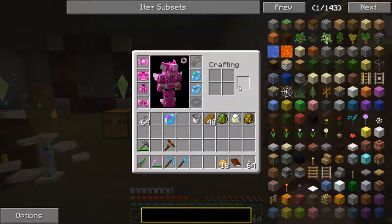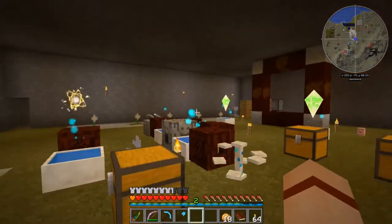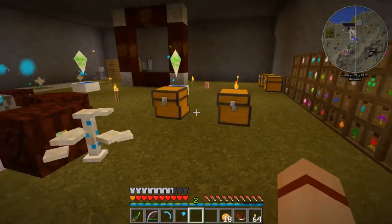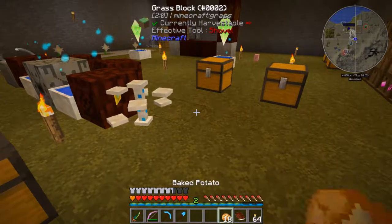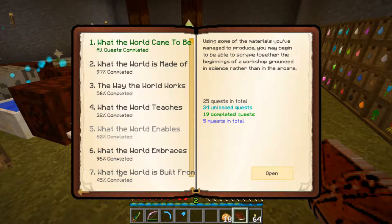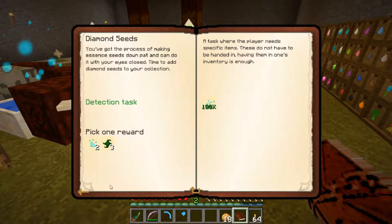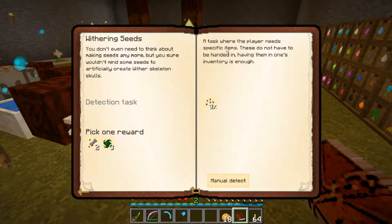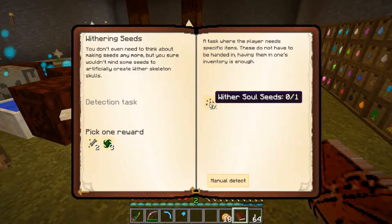Those are the two things we are crafting that are not quests. Let's get to a couple of quests. We need to go into the book and go into chapter seven, 'What the World is Built From,' and come up here to withering seeds. You don't even need to think about making seeds anymore, but you sure wouldn't mind some seeds to artificially create wither skeleton skulls. So yes, we want that — we are going to craft wither soul seeds.